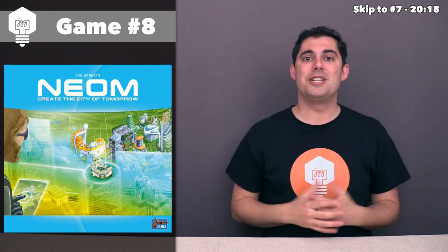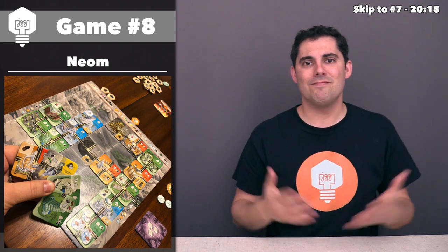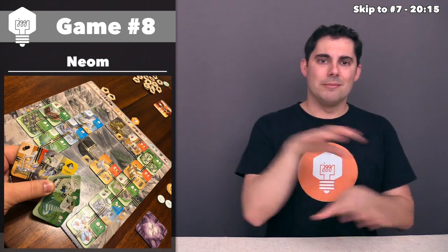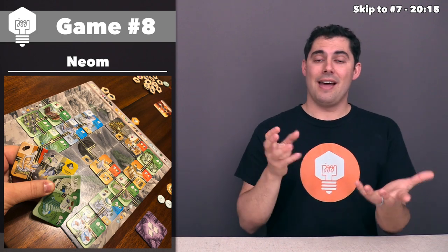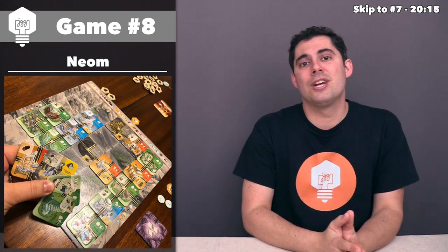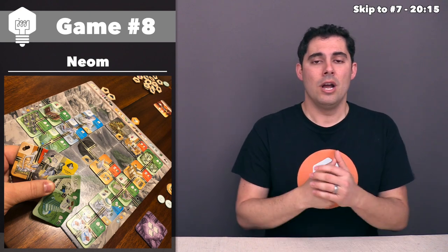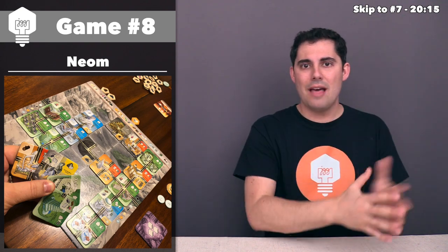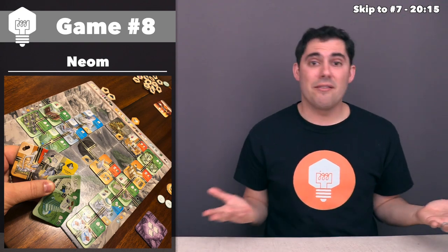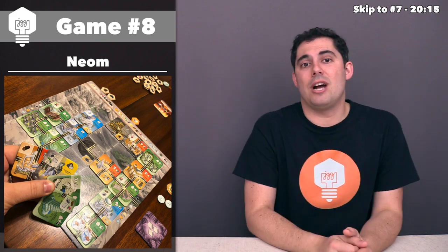When the publisher first reached out and asked if I wanted a copy, I looked at some photos online and said, okay sure, it looks like you're doing some city building with square tiles — I've certainly done that before with hexagonal tiles in Suburbia. I found out it's a hand-drafting style game where you hold a tile and pass the rest to the left. That sounded fine — I enjoy hand-drafting and I like building out cities. Let's give it a shot.